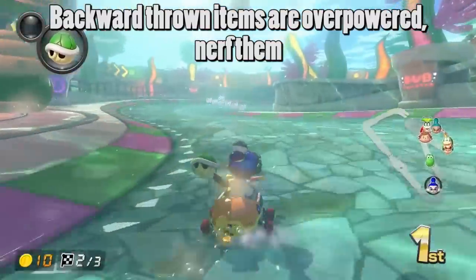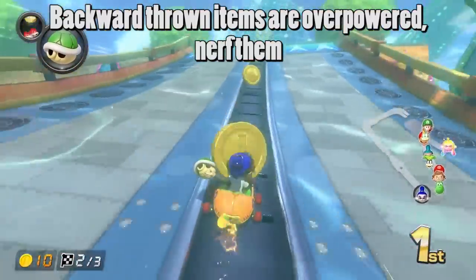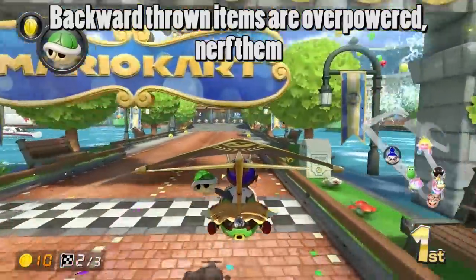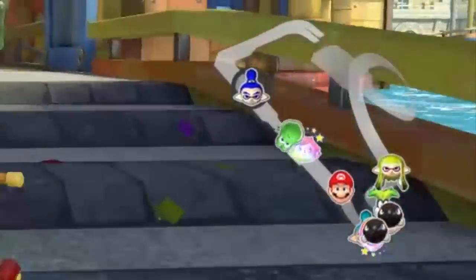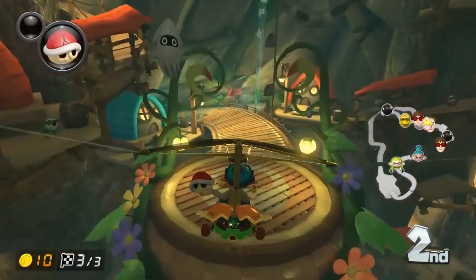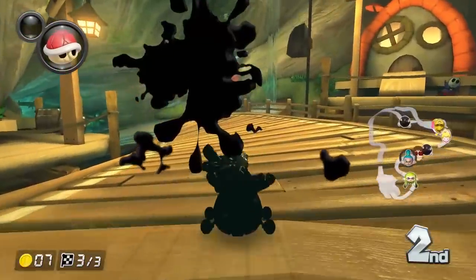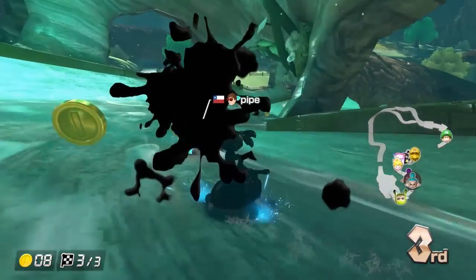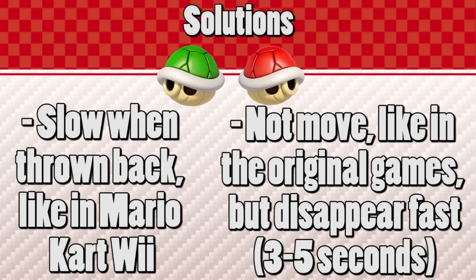Next, all backward thrown projectiles need to be nerfed. Items like green shells, red shells, and boomerangs travel very fast when thrown backwards, giving no reaction time to those in back positions, and that is really unfair. A backward dropped Bob-omb explosion is way too big, often blocking the entire road. This can make catching up much more difficult since players have a tendency to throw everything backwards. Backward thrown green shells or red shells should travel much slower, like in Mario Kart Wii, or not move at all like in the earlier games.